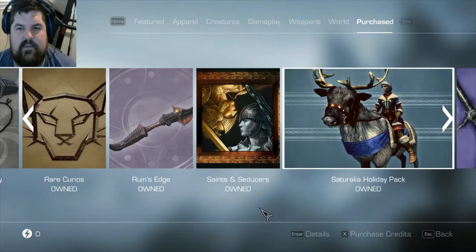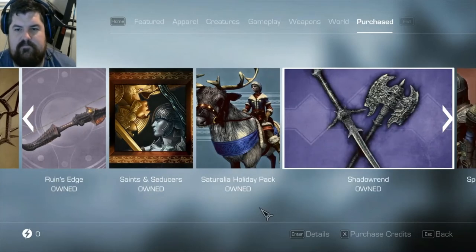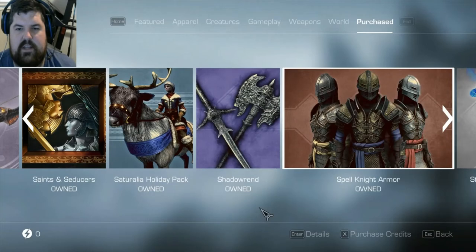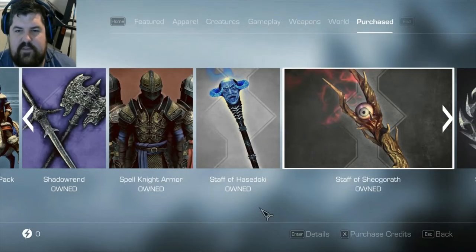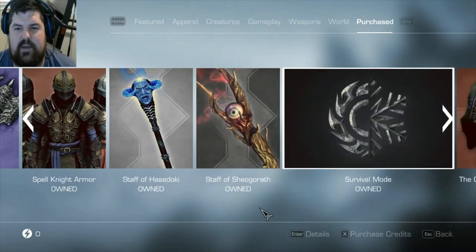And then Shadowrend - we're not going to use. Spell Knight Armor is kind of cool looking, we might end up snagging it because it looks pretty nice. Staff of Hasedoki - I might grab that for the ward so then I can fight dragons easier. Basically it's an infinite ward when you're not casting anything, it's kind of broken. Staff of Sheogorath - paralysis staff, that's kind of a fun quest to get.